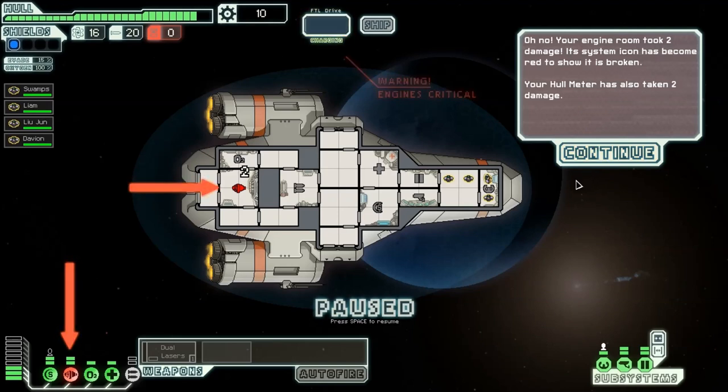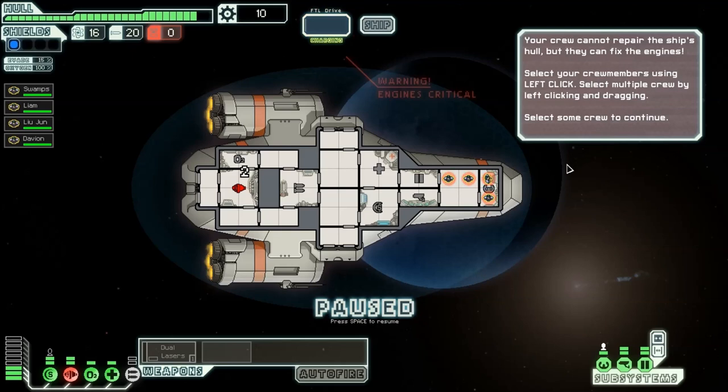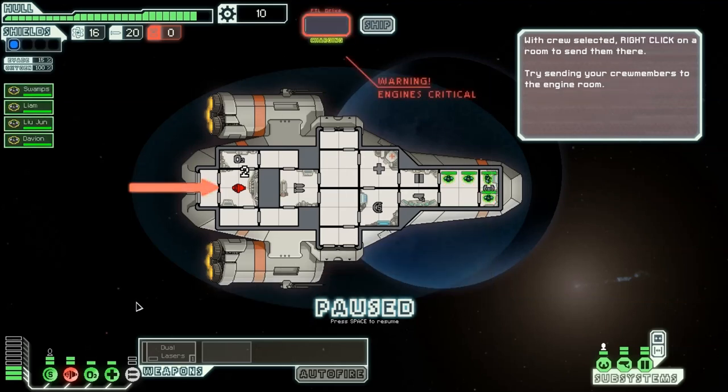The hull meter is also taking damage — something about the engines. Crew cannot repair the ship's hull, but they can fix the engines. Select your crew members using left-click, or select multiple by left-clicking and dragging. Select some crew to continue — let's click everybody. Right-click on a room to send them there. Try sending your crew members to the engine room. Wait, are you going there yet? Clicked it — what's going on? Right-click, left-click, click one, right-click...